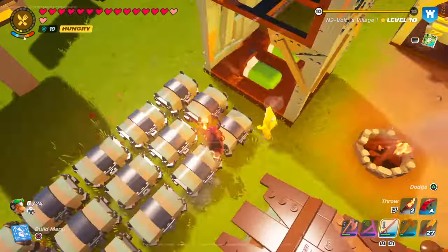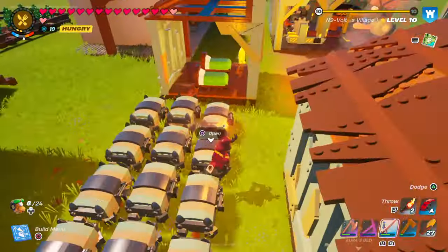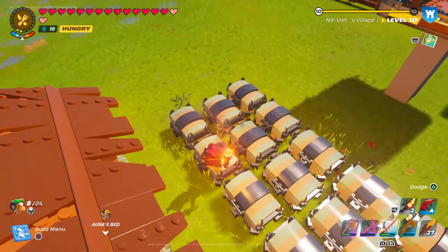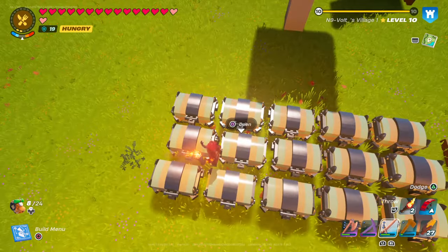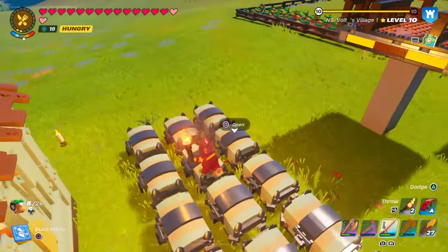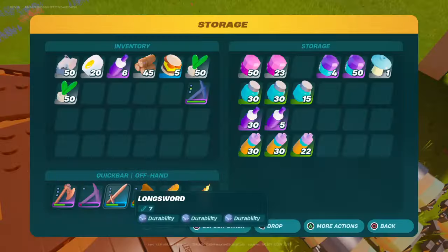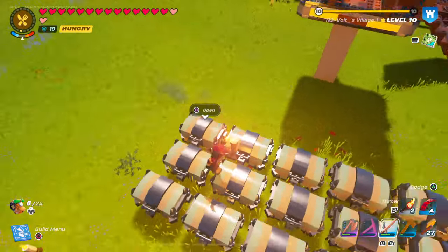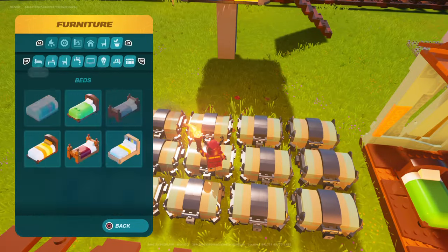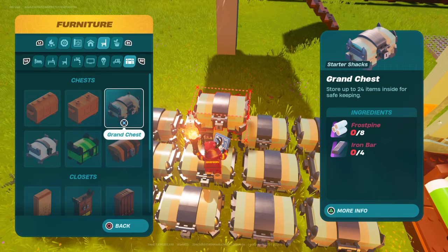Me and my dad play this game together and this is our world. I upgraded the medium chest to the largest chest because we had a bunch of iron — like 60 iron — so we were able to make 15 chests out of iron and that purple wood, the frost pine. Each one needed four iron bars and frost pine wood. If you already have a lot of stuff in the chest you're probably gonna need to get rid of some.